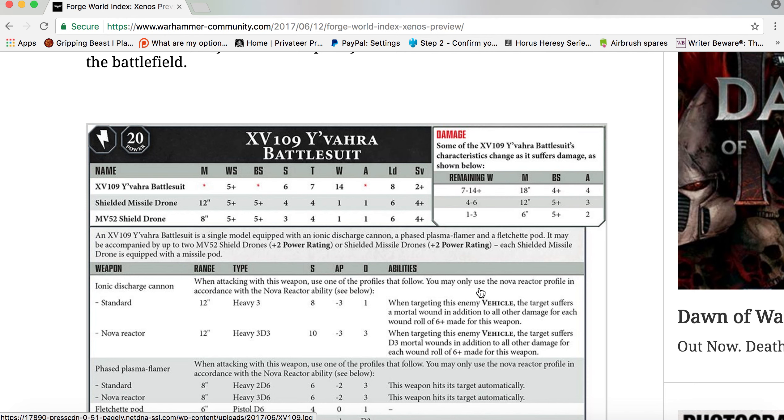With 7 to 14+ wounds, Movement is 18 inches, Ballistic Skill 4+, Attacks 4. With 4 to 6 wounds, Movement is 12 inches, Ballistic Skill 5+, Attacks 3. With 1 to 3 wounds, Movement is 6 inches, Ballistic Skill 5+, Attacks 2. The Shielded Missile Drone has Movement 12 inches, Weapon Skill 5+, Strength 4, Toughness 4, Wounds 1, Attacks 1, Leadership 6, and a 4+ save.